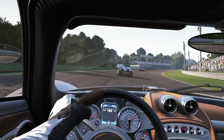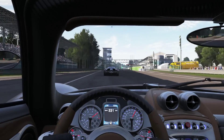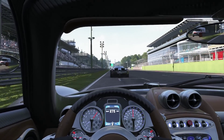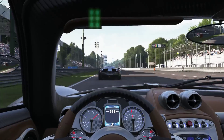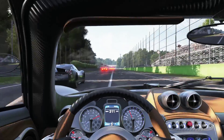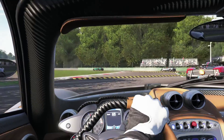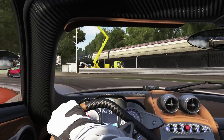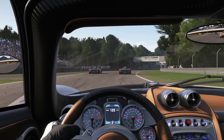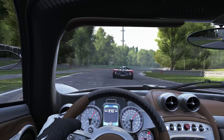Parabolica also seems to have loads of camber. This hypercar can go over 300 km/h down this straight, which is damn impressive. It's also very impressive under braking — we managed to stop this car within 200 meters. I don't know how realistic that is, to be honest.